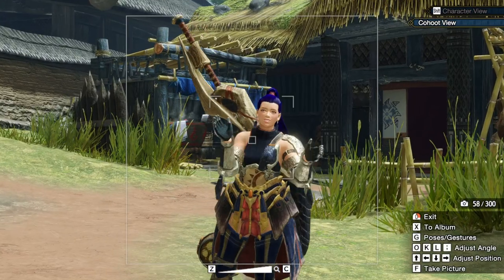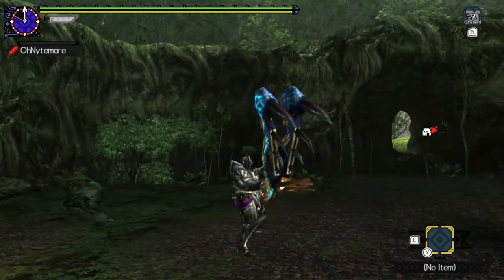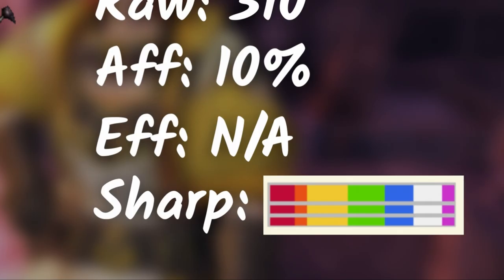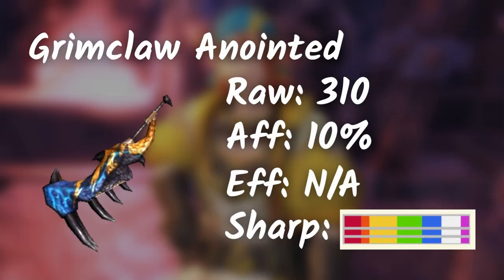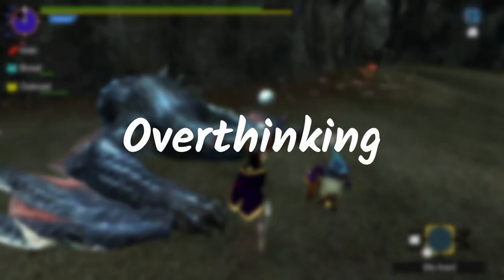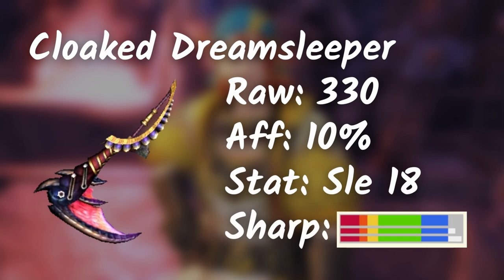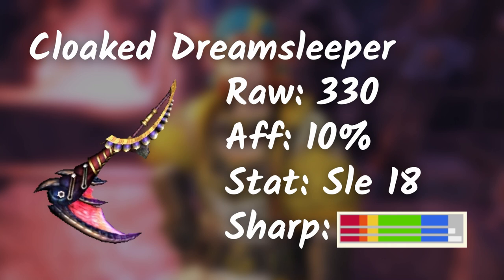Any other Greatsword weapons in this list is amazing on its own. Grimclaw Tigrex is also quite decent — we have natural purple sharpness and a good amount of raw. Overall, a flexible Greatsword for different builds. Nightcloak Malfesto Greatsword is one of those cases where you can get a few sleep procs during the hunt, but for the most part this Greatsword is super situational.